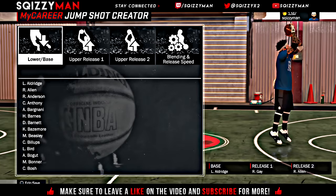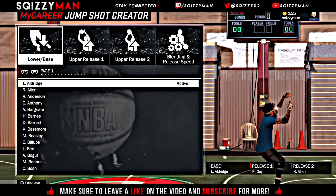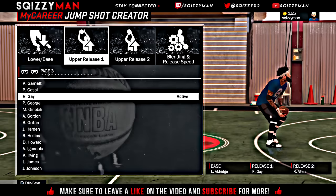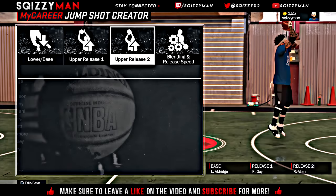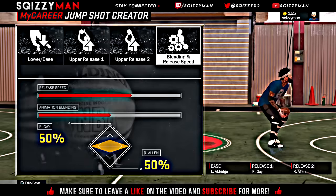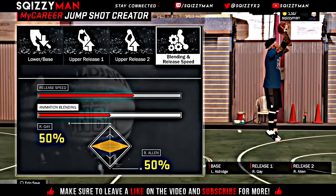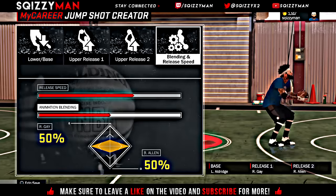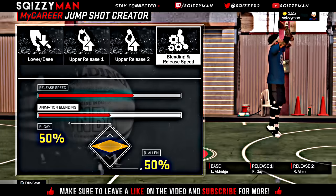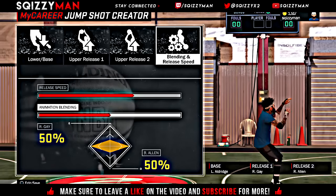For the first jumpshot, the lower base you're going to want to put LaMarcus Aldridge. Then the upper release one you're going to want to throw on Rudy Gay. Upper release two you want to throw on Ray Allen. For blending and release speed, you're going to want to knock the release speed down to 75%. The animation blending you're going to want to put on 50% Rudy Gay and 50% Ray Allen, so it'll be 50-50. That is the first jumpshot and that's probably the best one on this list.